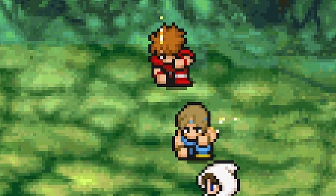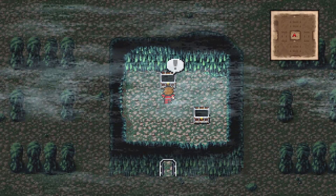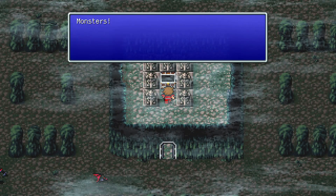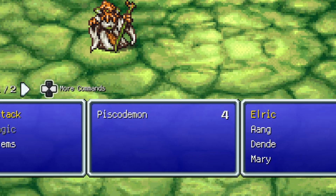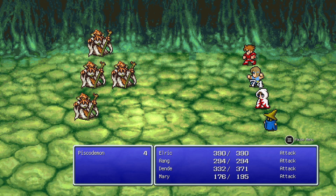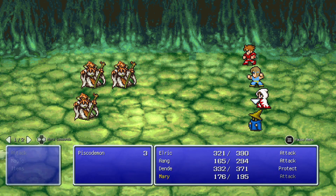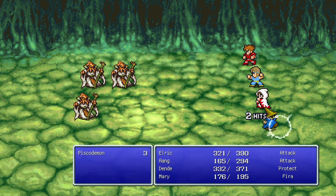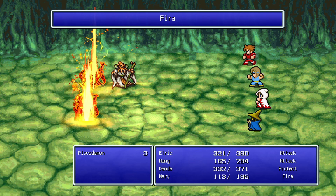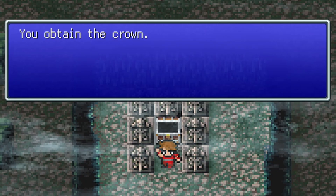The crawlers paralyzed both of my physical attackers, which is incredibly annoying. Found two chests — a potion and a cottage. But it was a trap: monsters appeared, including something called a Pisco Demon. They look like weird squid-bird creatures. They hit for 74 damage, which is massive. I used Protect on Mary and had her use Fira, which hits all enemies. We cleared them out and obtained the Crown.